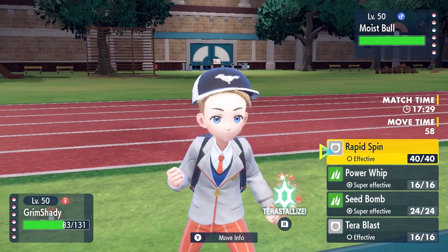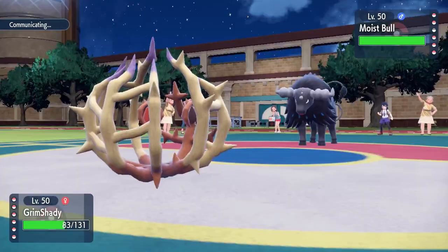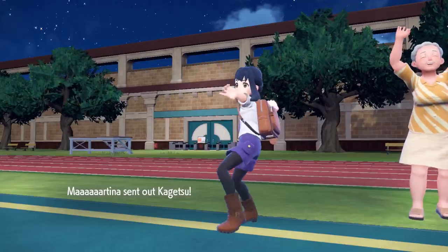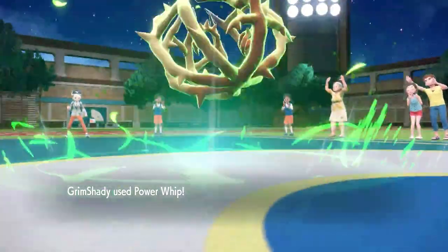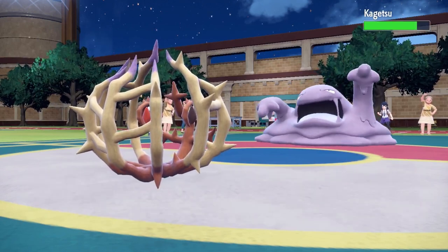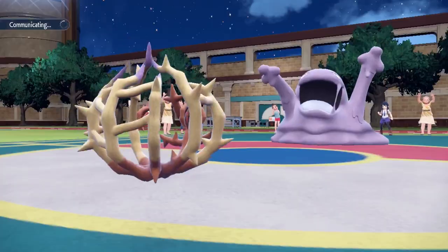I decide to bring in Bramblegast, which is the absolute goat. It comes in, they go for Raging Bull, and I'm able to take that relatively nicely. Now I can try to predict a switch or just go right for Power Whip. I know the switch into Muk is likely, but I don't want to over-predict this early. They do actually switch out and bring in the Muk, so the Reflect is still up. Bramblegast basically comes in and lands a not-very-effective Power Whip — lucky to hit, but it doesn't do a whole lot.